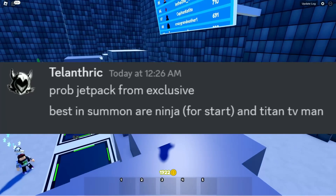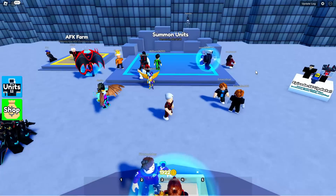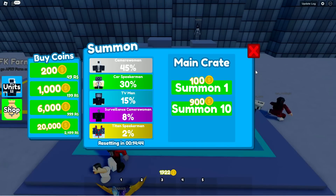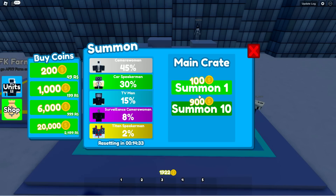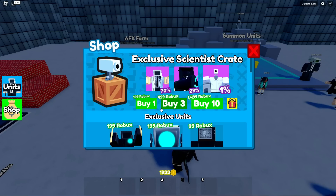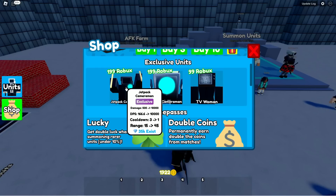These are the best units you're gonna want to summon. To summon the Ninja and the Titan TV Man, it's in this little pad right here, and you won't see it all the time. Every hour or so, the summons reset and switch to new ones, so you just gotta hope you're lucky enough to find them in stock, and then spend your coins and hopefully summon them. To get the exclusive one, just go to your shop, scroll down, and it's the Jetpack Cameraman right here.